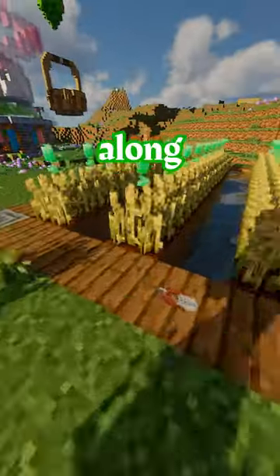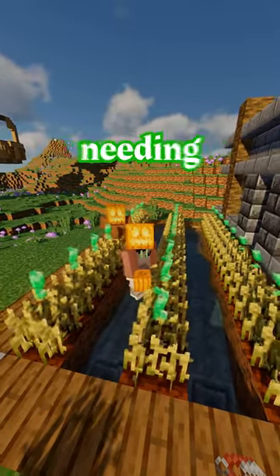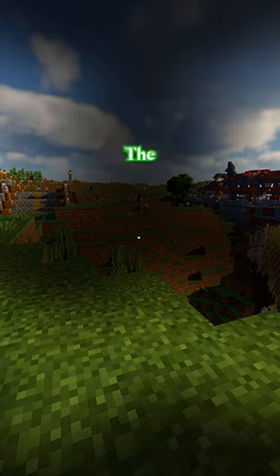Java armor stands, along with the player, can actually wear the horseman's head without needing commands. You may also notice that something's missing — the pumpkin overlay.